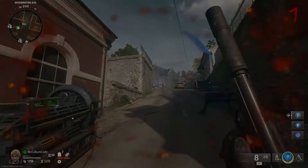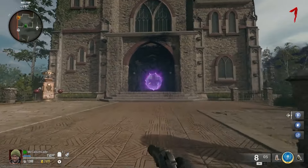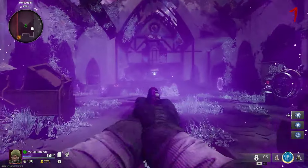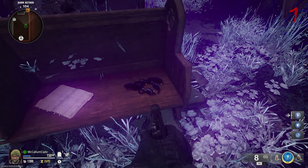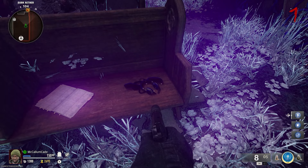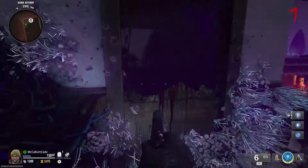The final headset is inside the church, where you can also unlock Pack-a-Punch. It's not difficult to get to, though it will take a couple of rounds since some doors are expensive. You might easily miss this headset because it blends in with the purple colorations inside the church. Make your way to a particular bench inside and activate the last headset.